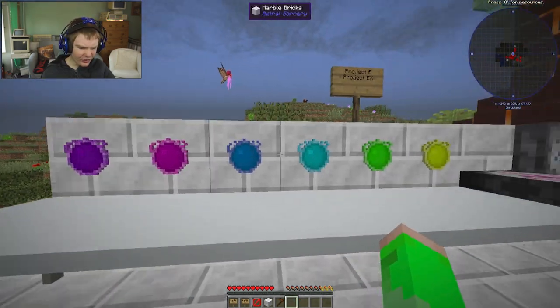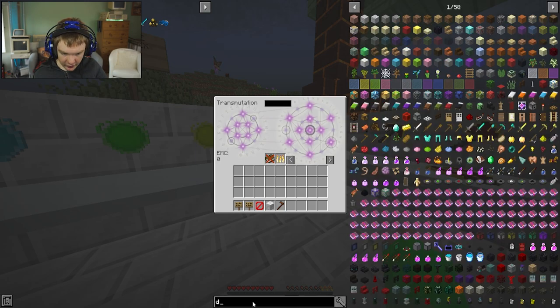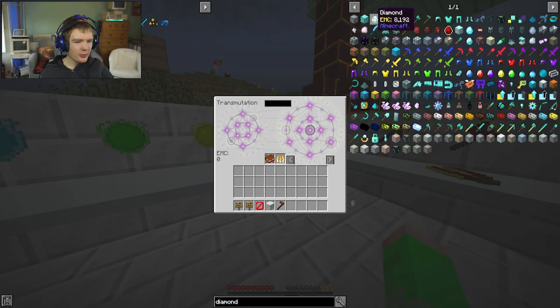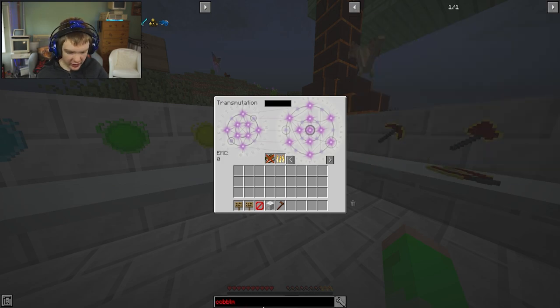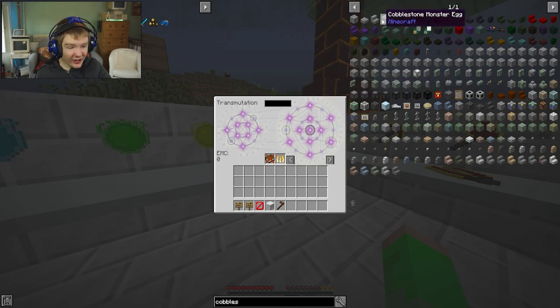We've got blue matter, different types of matter, and a transmutation table. If you guys don't know what this is — basically every item in the game has an EMC value, and you can convert, for example, cobblestone into diamonds. If you type in Diamond, it comes up with 8,192 EMC. Cobblestone, if you put it in the transmutation table, gives you one EMC.